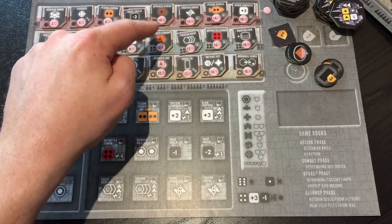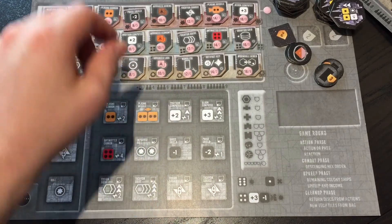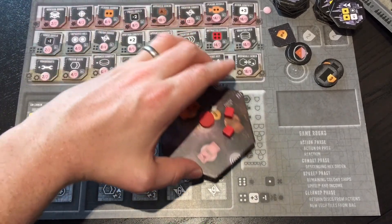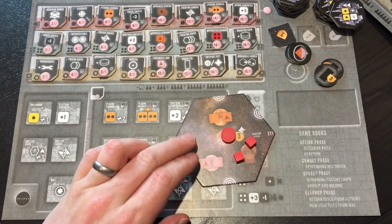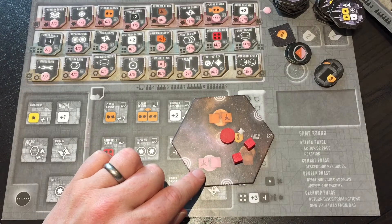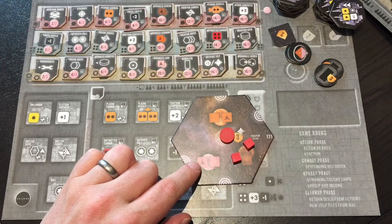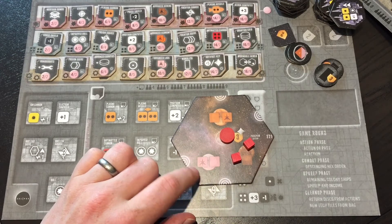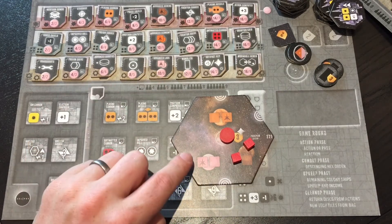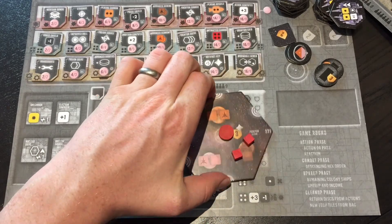These three are functionally the same — I think I've explained this in the races video. On a hex, you have empty spaces which can take any cube of that color, and ones with a little star burst can only take a research cube once you've done the research upgrade for them. You need advanced labs to flip a colony ship and put a cube into that space; the other space just takes a normal colony cube.